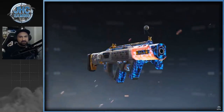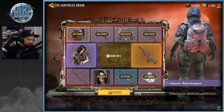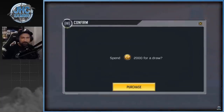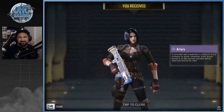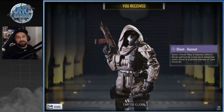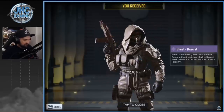Cordite Zero G is here guys - we got it, looks pretty dope. Going for the hot chick - the Artery skin. 560, best value ever. There's the Ghost Hazmat, the reward for tier one premium pass - very nice skin, very very very nice.